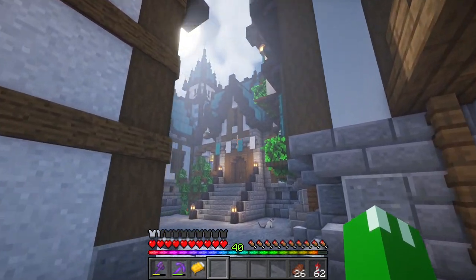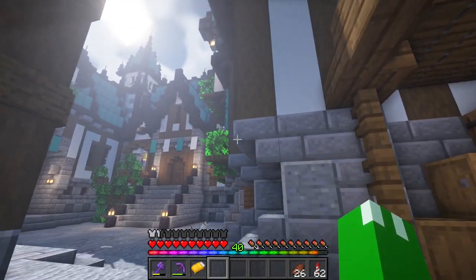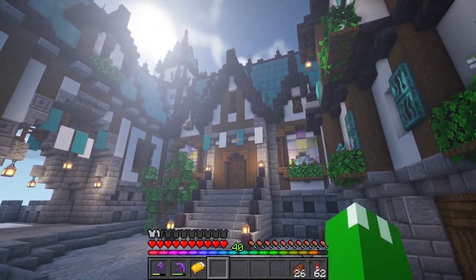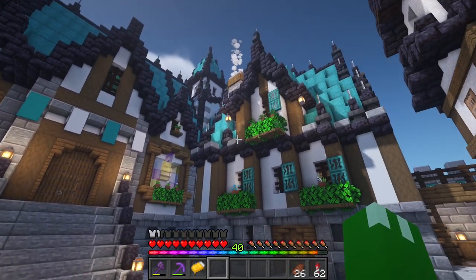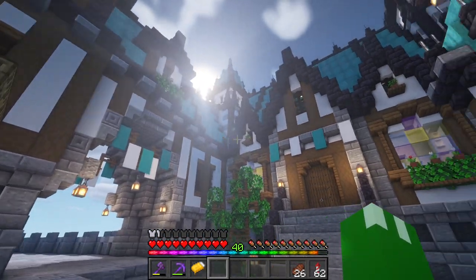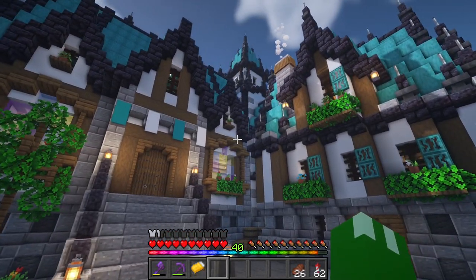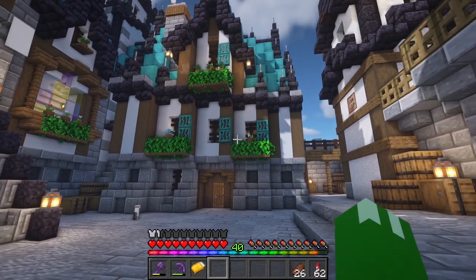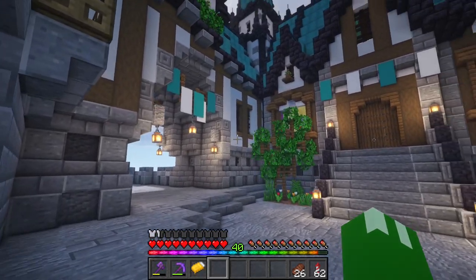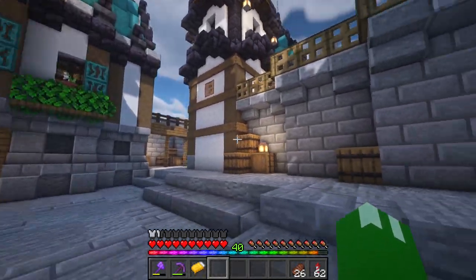Once you turn the corner over here — an area where I might want to add a decorative arch of some kind — you get into this courtyard, and this is probably my favorite part of the whole world. I really put a lot of time into this place and it looks really awesome. Now, one of the things I really wanted is for my castle to be very interconnected between the different areas, so there is actually a way to reach every area from everywhere else.